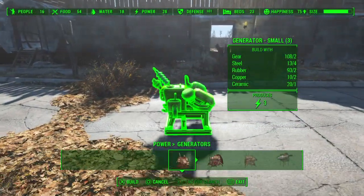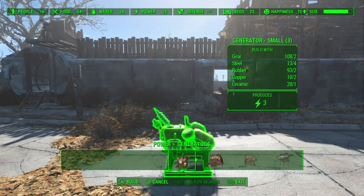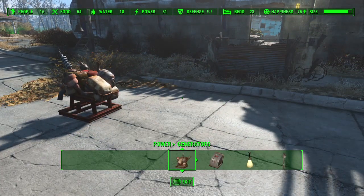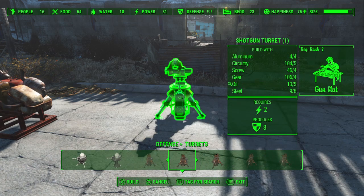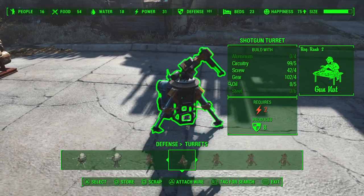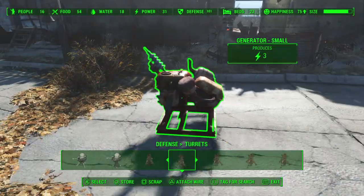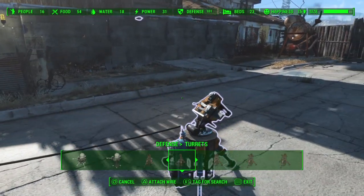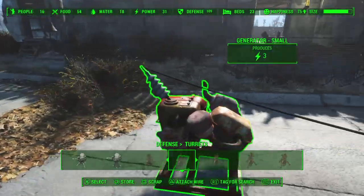Let's do a quick demonstration. When you're starting out your settlement, a small generator is generally going to do you just fine, because we just need to provide power to some of our more basic items, like turrets or a radio beacon. So we'll craft a small generator, and we now have a source for three units of power. Let's say we want to hook up a turret — maybe this shotgun turret. As you can see, the turret requires two units of power and it's not currently receiving any, so it just hangs limp. To run those two units of power from our generator to the turret, we simply look at the generator or the turret — we can start at either end — hit triangle to attach a wire, and run it to the object in question. Triangle again and we're set. The turret's now operational, and we're using two of the three units of power provided by our generator.